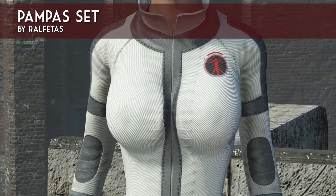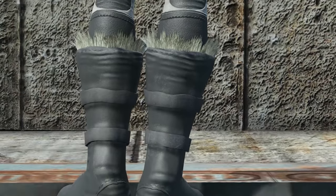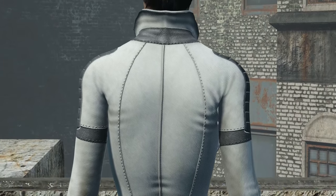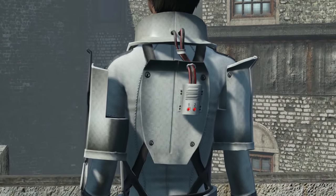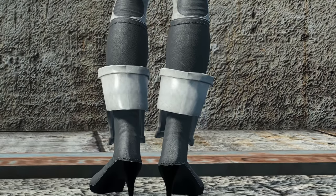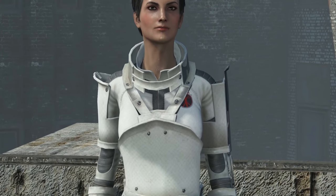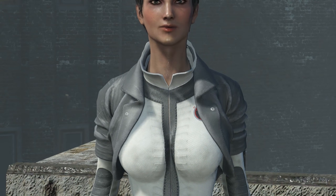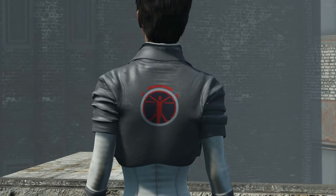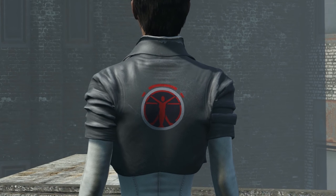Next up is the Pampas Set by Raffletoss. I covered this mod in my Brotherhood of Steel video, and I'm mentioning it again here because it has a great retexture for Institute playthroughs. It shares the same bodysuit mesh as the Brotherhood of Steel version, only rocking Institute colors. This is an extremely high-quality mod with beautiful normal and specular maps. It comes with a more modest one-piece version, which I really like, as well as a coat — though the coat is a little too dark for my taste and the logo is big and bold.